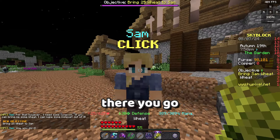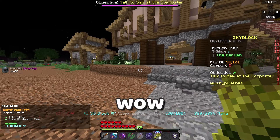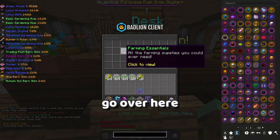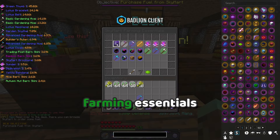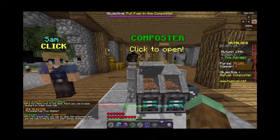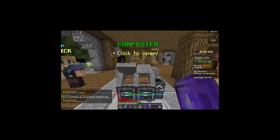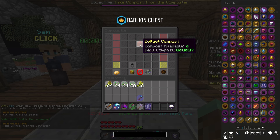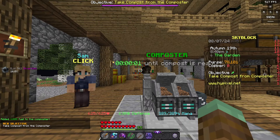Bring 25 wheat to Sam — there you go, that was really difficult. Talk to her over here and we go to farming essentials, buy the biofuel. That sounds really stupid but okay, there we go. Boom — we gotta wait seven seconds. Oh, it's ready.